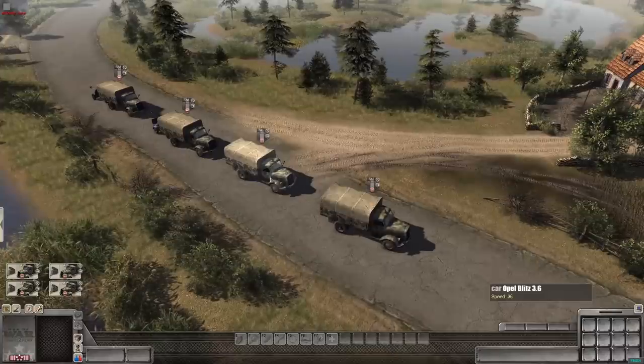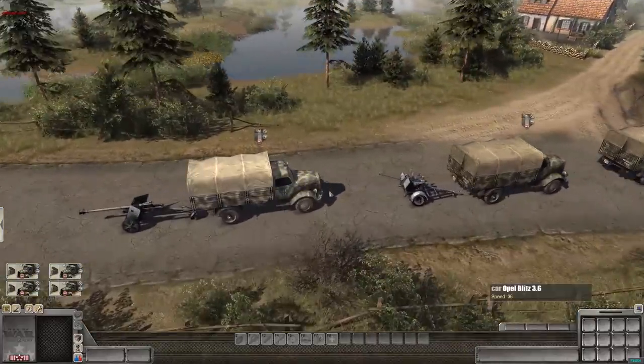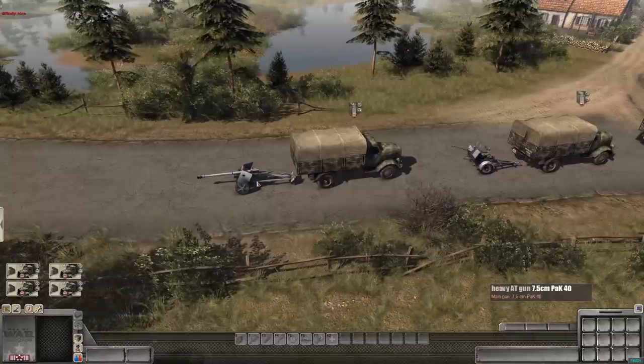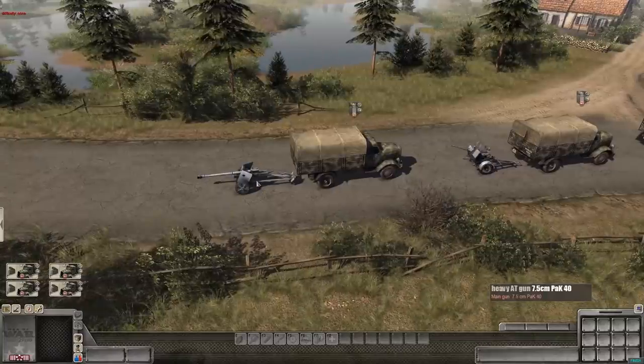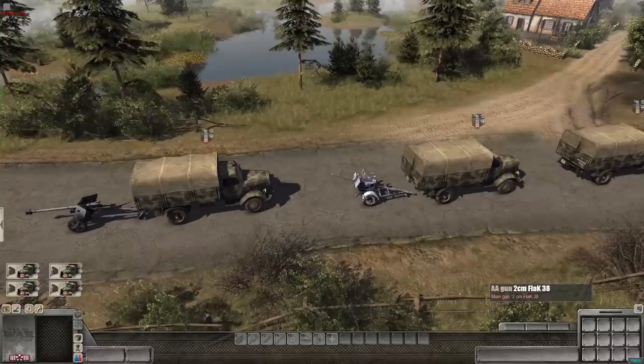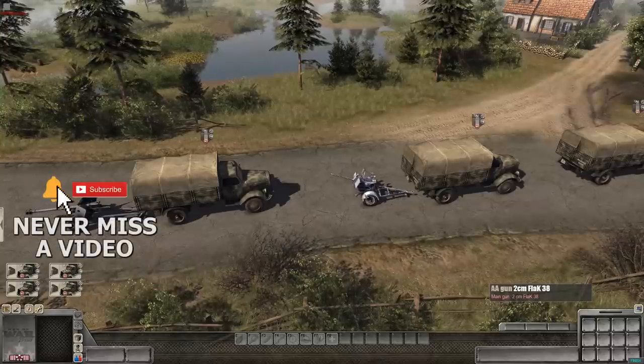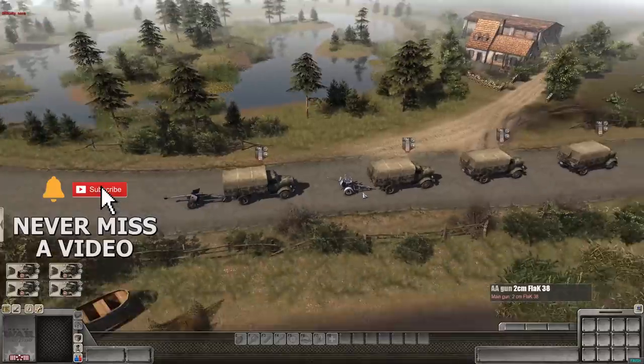Here are some German Opel Blitz trucks carrying troops and a few guns. In this game, vehicles can tow guns such as the Pak-40, which is a 75mm gun, as well as an autocannon - a 2cm Flak 38 - which is great against light armor, infantry, and of course its original design target, aircraft. Let's get to the front.